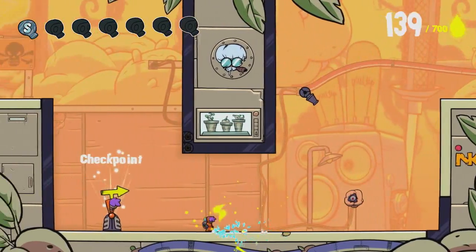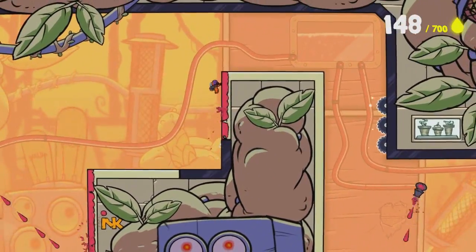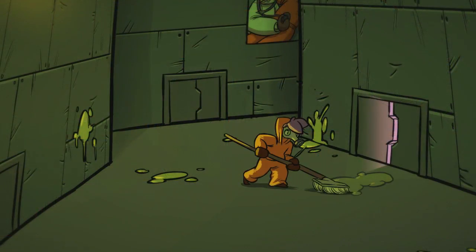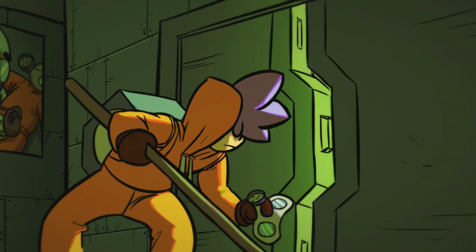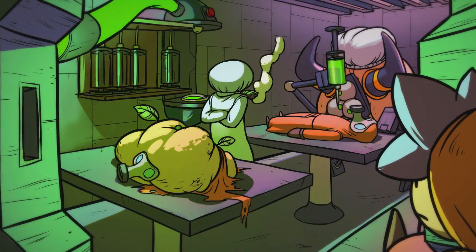Splasher is a fast-paced platformer with a lot of precision needed in order to make it through each level. The game was designed by one of the main designers for the recent Rayman games. In the game, you take the role of a young hero who's trying to save his fellow employees known as Splashers from an evil doctor who's experimenting on them and turning them into monsters.